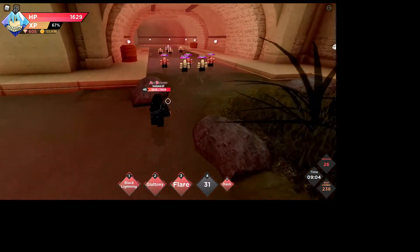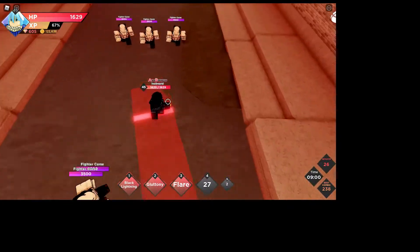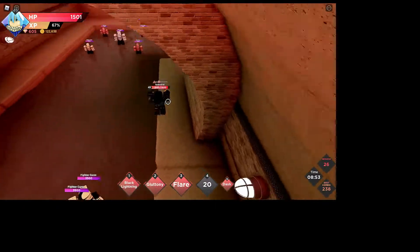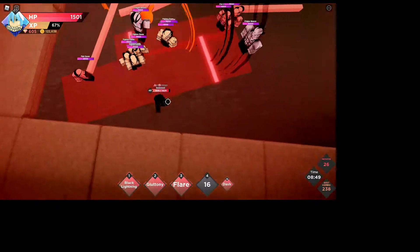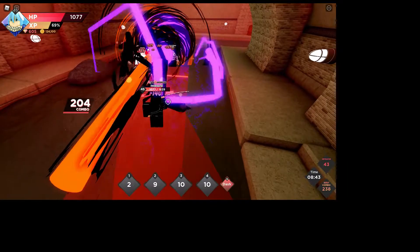At this part I basically just group up all of the mobs. I use the sides to boost myself more, but you just have to group up all the mobs and then use my two abilities. If there are leftover enemies I just use this ability on them.